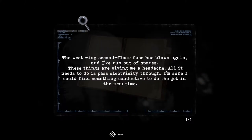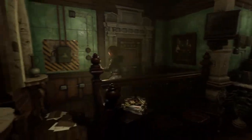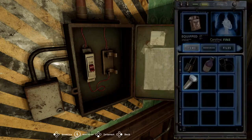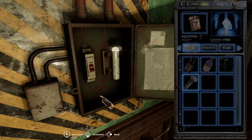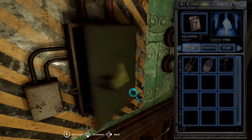Another log book. 'The west wing second floor fuse has blown again and I've run out of spares. These things are giving me a headache. All it needs to do is pass electricity through. I'm sure I could find something conductive to do the job in the meantime.' That screw that the father gave me was shadow work. But this is another puzzle — it's not as simple as putting the screw in.